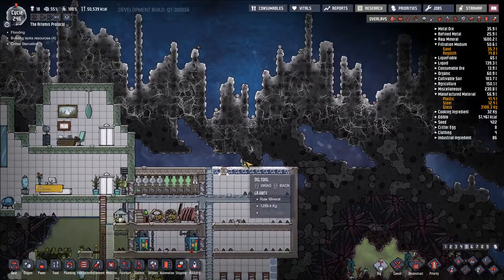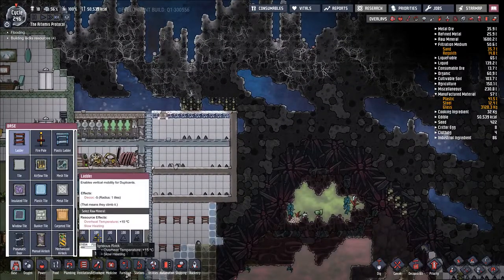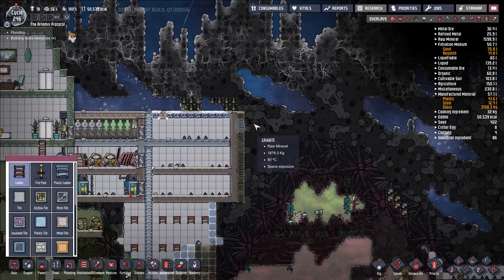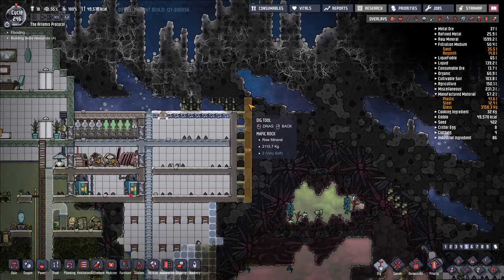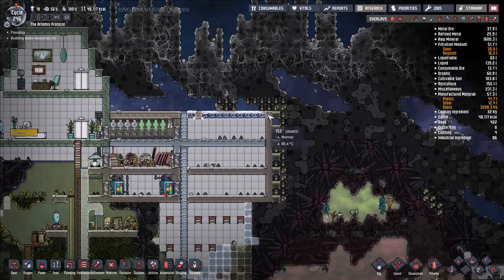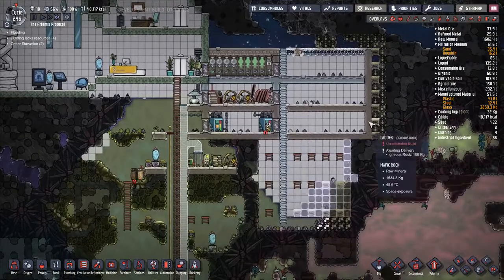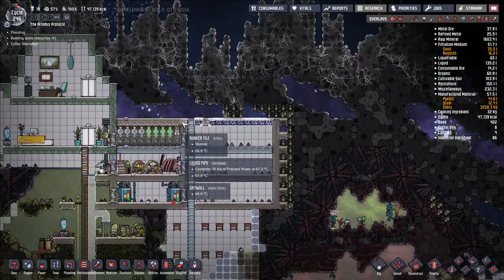Let's also start working on clearing out anything in contact with our base. We're going to build ourselves a quick ladder — it really just needs to be scaffolding. We are going to mine out anything and everything touching our base. This lowers our heating needs by quite a bit. It's slowly heating things up because heat from over here is leeching over and getting into our base. We'd like to isolate that. The long-term solution is, of course, insulation, but we're just dealing with a bare bones bunker tile for now.